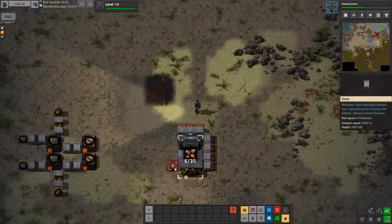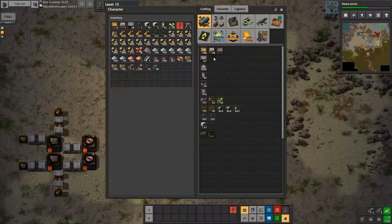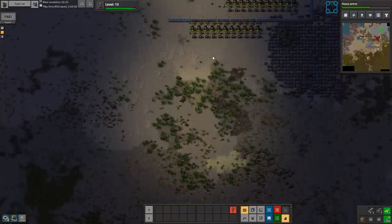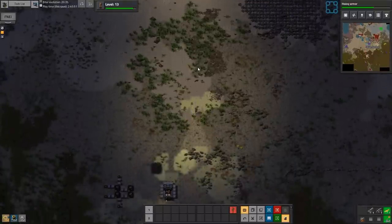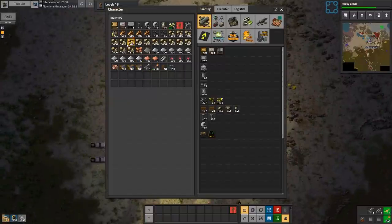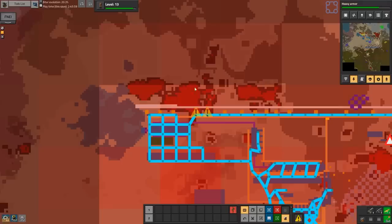I think we're fine for absolutely everything else. We've got tons and tons of red science. The only problem is we're not buffering them, but that's not really a problem with red science. I'm not overly bothered about that at this moment in time. Red science is the easiest to make anyway, so it's not super important.